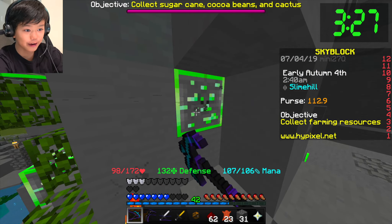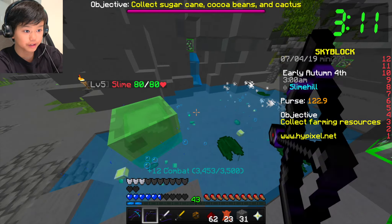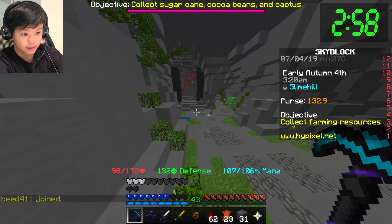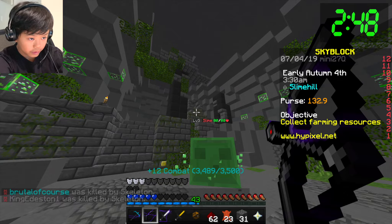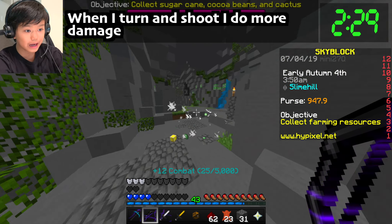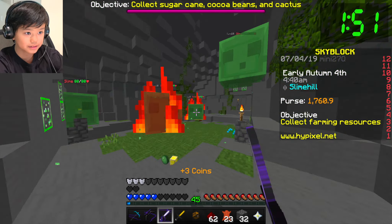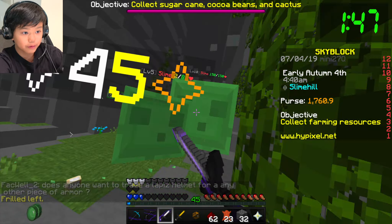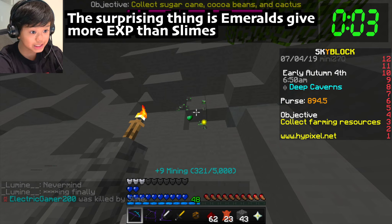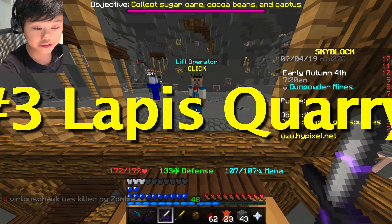The slimes are causing issues with invincibility frames and there are just so many of them. The emeralds give more XP than the slimes - even the big slimes are hard to kill. The timer just ended. As the slime hill, I was able to go from 42 to 48 levels, which is a lot.